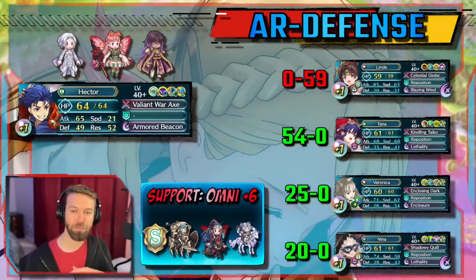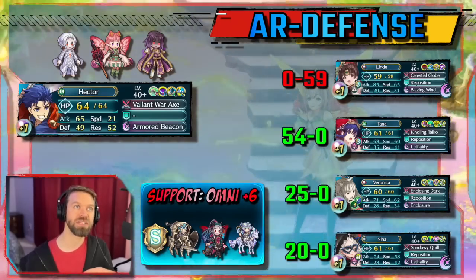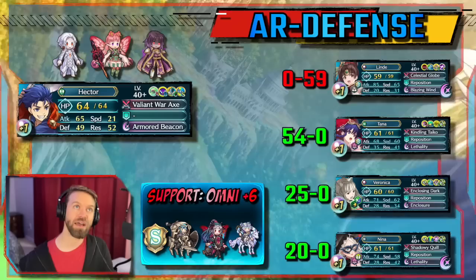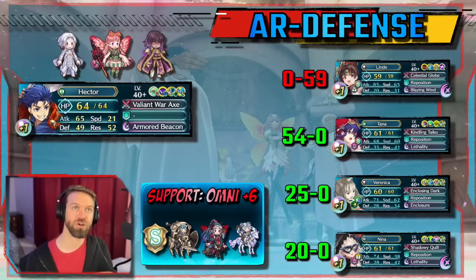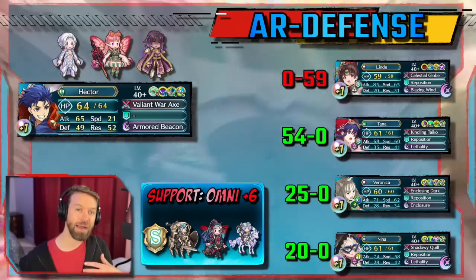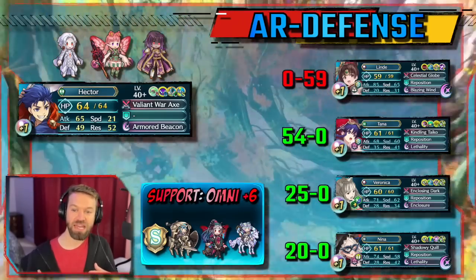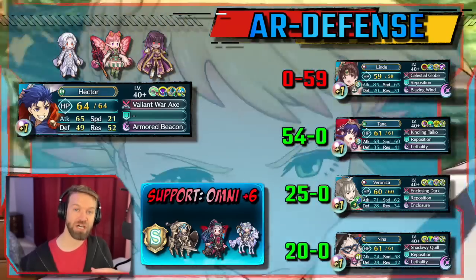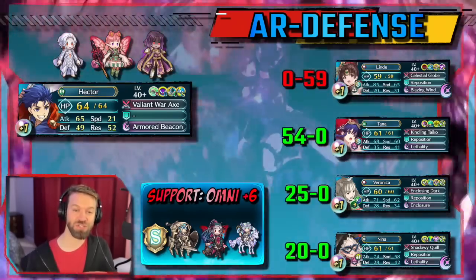We'll go through these quickly — pause if you need to. The key takeaway is that AoE Lind just destroys things, and pretty much all area-of-effect users in general absolutely demolish. I think we'll be pushed more towards ranged AoE hit-and-run styles as well, and I think those are going to come into prominence if young Hector becomes a big part of the meta. We're also looking at two different styles of lethality: Nina has lethality procced on the first hit, and Tana has lethality procced on the second hit. Plus Veronica with Enclosure — surviving all of these is absolutely fantastic.